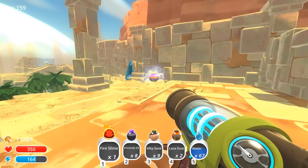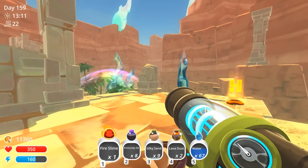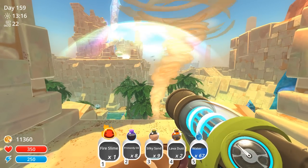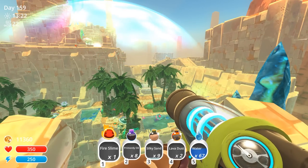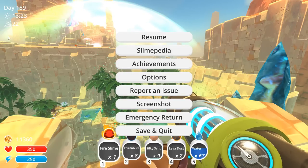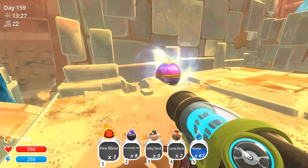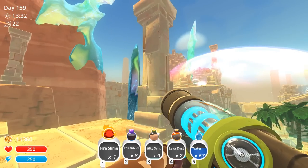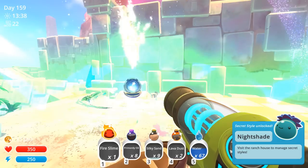Oh, a note from Hobson - it's always fun rereading these old letters. And a secret slime style already - are you kidding me? Okay, that was easy! Are you guys ready for this? Oh, look at the dervish whirlwind - this is truly a beautiful place to relax. I need to make sure that I have my camera ready to go, taking lots of lovely pictures. Alright, let's go ahead and see what the very first secret slime style is here in the glass desert. That happened so fast - I literally just walked up to a thing!